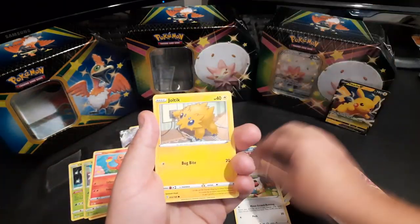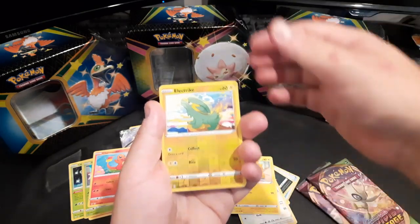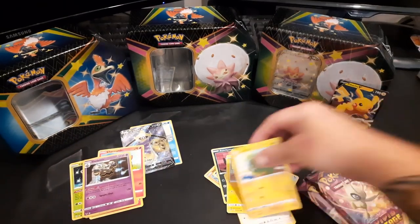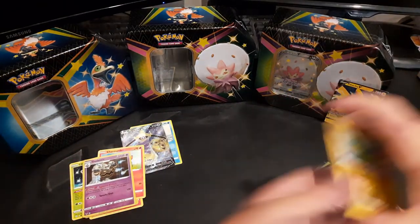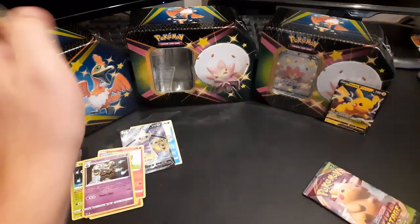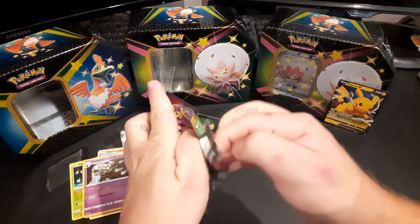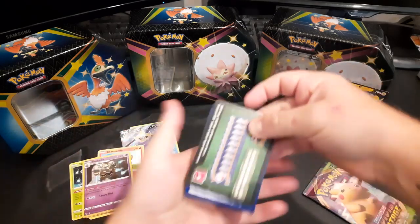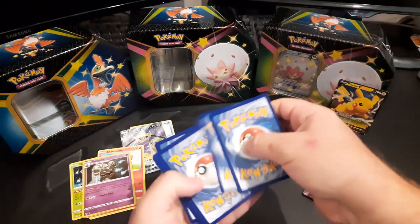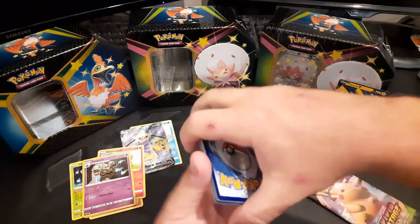There's the code — one two three four, boom. Fire energy, Hitmontop, Croagunk, Mudsbray, the donkey, Poochyena, Charmander again, Chatot, Joltik — same pack as before basically. Electric reverse holo and we have a Dusknoir holographic. Today is a very lackluster day so far, so we'll tap it for luck before we open the next one.